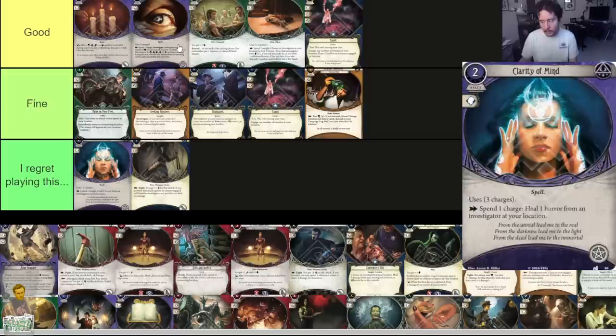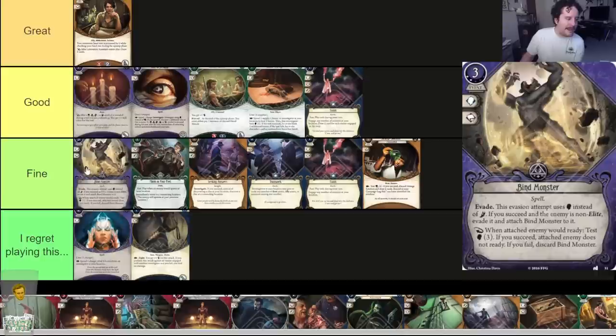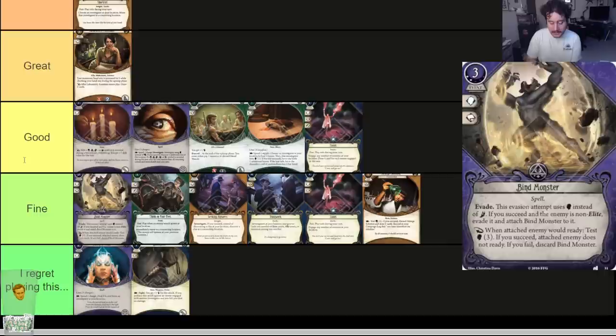Bind Monster — three cost, two experience. Event, spell. Evade using brain instead of foot. If you succeed and the enemy is not elite, evade it and attach Bind Monster to it. When the attached enemy would ready, test brain three — if you succeed the enemy does not ready; if you fail, discard Bind Monster. It's cool and can do its job locking down enemies, but it's very expensive. It's a perfect example of a card that's overall just fine, but can have situations where it's good or even great. Overall its cost is really high.